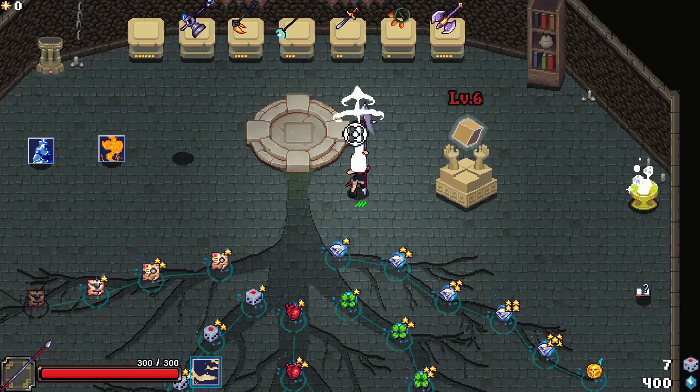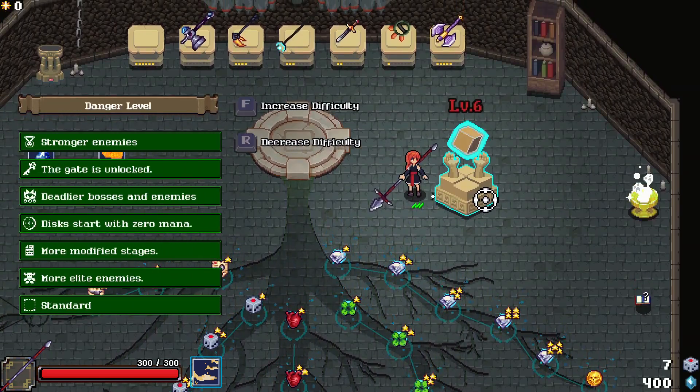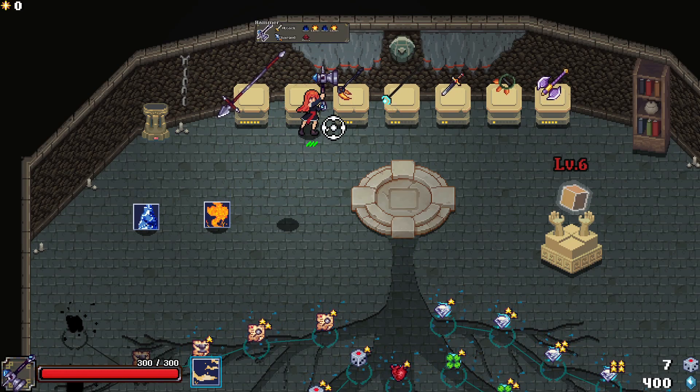Yo, what is up guys? It's your boy Leroy Games here coming out again with some more Spell Disks. Today we're going to be trying Danger Level 6 Stronger Enemies, and we're going to do it with the only weapon that we haven't beat the game with yet, which is the hammer.